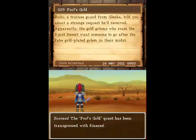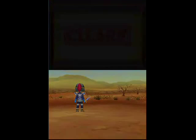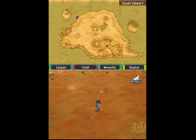If you want to retake the quest, all you need to do is zoom right back to Gleba, talk to the same guard again, and you can pick it up and do it a second, third, fourth — however many times as you like. So that was quest 29, Fool's Gold. This was another Sage Advice. I'm your host Saigen, and I'll see you guys next time.